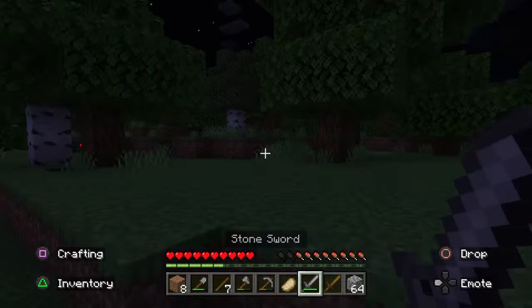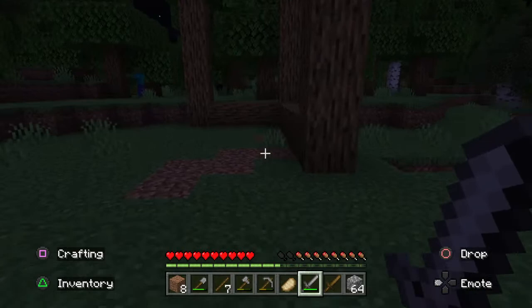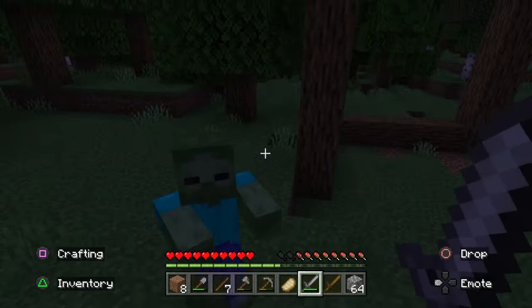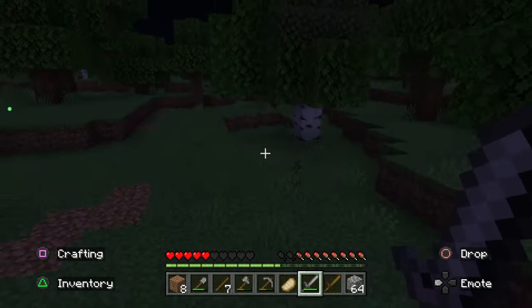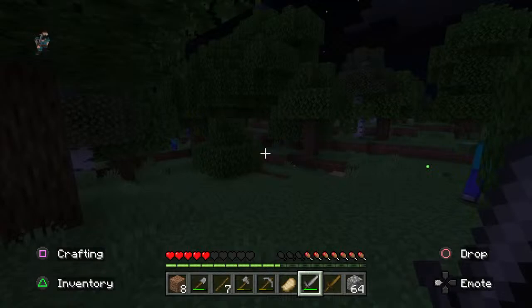Oh god, there are many spiders! Kill the spider. I can see a zombie — critical damage! Did you know if you jump attack you can do critical damage? Oh no, run around the house! I got poisoned.